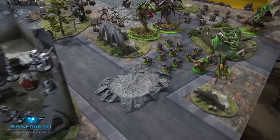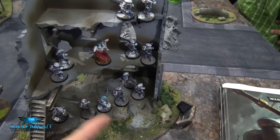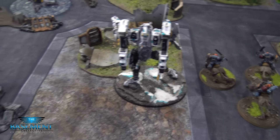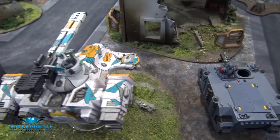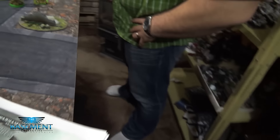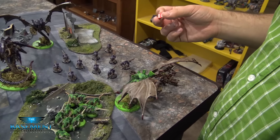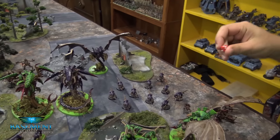I am deployed — let's go over my deployment quickly. I have Cadre Fireblade and the 12 Fire Warriors in this ruin for a ruin save. My three Thunderwolves are positioned here. The Riptide is covering this ruin for a ruin save. I have my Rhino with my Five Blood Claws and my Hammerhead right here. Now Davis has the purple and green sides — on a four-up it will be the purple side, which has the Genestealers with them; on a three or less it will be the green side with the Hormagaunts.